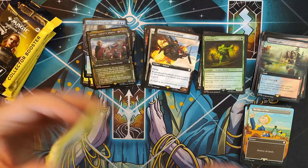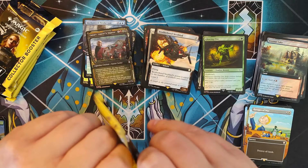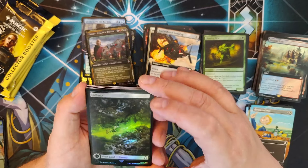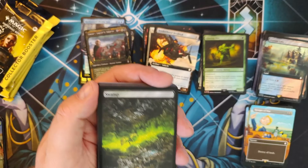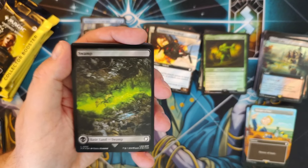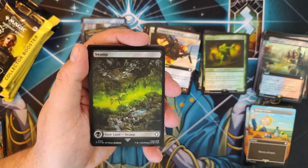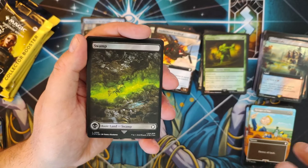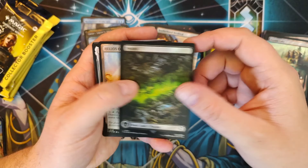I think it would have been one of the biggest travesties if they had AFR'd this set, as it were. I'm a huge Adventures in Forgotten Realms fan — I'm actually rereading some of the original books by R.A. Salvatore and the Adventures of the Companions of the Hall. It was just terrible to see what Wizards of the Coast did with some of the artwork and lore for that set. I am as pleased with this as I am disappointed in that — let me know in the comments what you think.